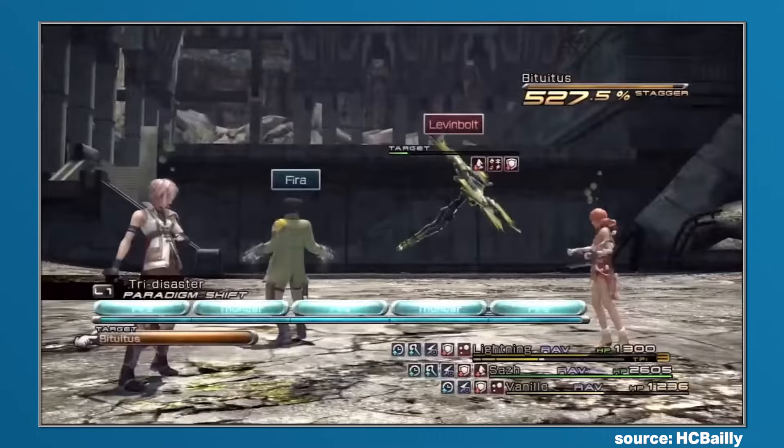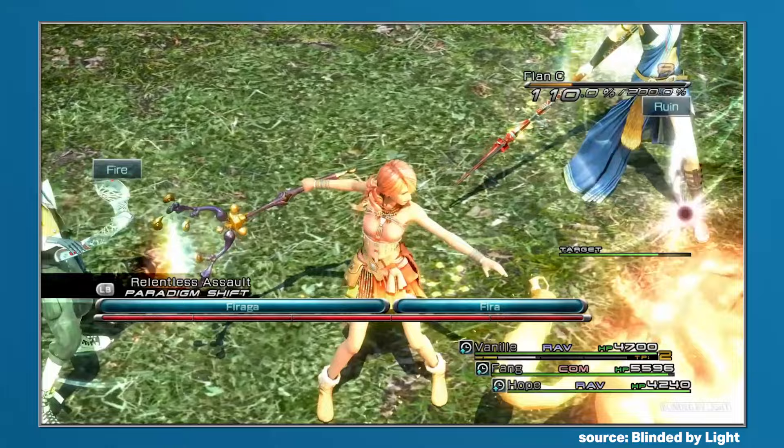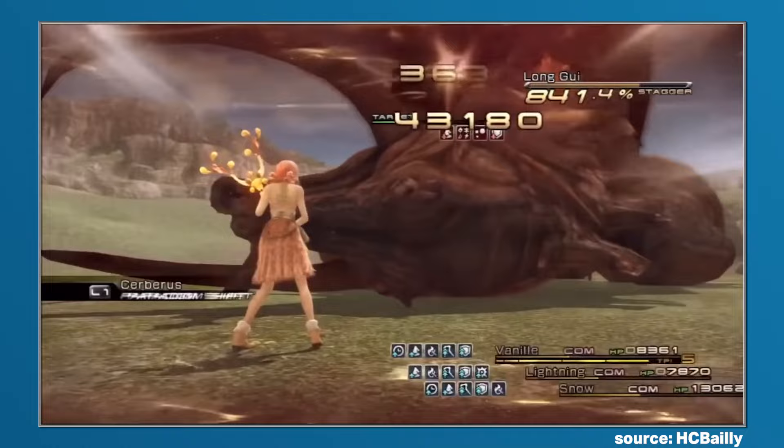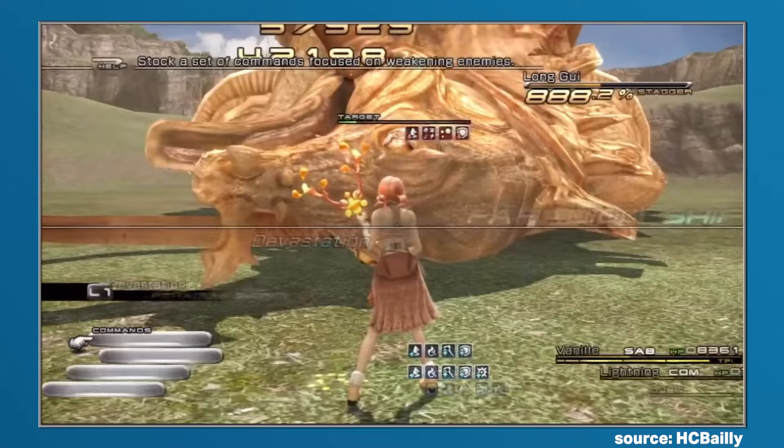You can, for example, purchase a Trapezohedron from the R&D depot shop for 2 million gil, but money is not that easy to acquire in Final Fantasy XIII, and some of the better farming methods allow you to only obtain 500,000 gil per hour. So that brings us on to the next method of acquisition: drops from Adamantois, Adamantortoise, or Longui. Each has a 1% chance of dropping a Trapezohedron, which is quite low, but as you would likely be farming these monsters for platinum ingots to sell anyway, you might just get lucky.